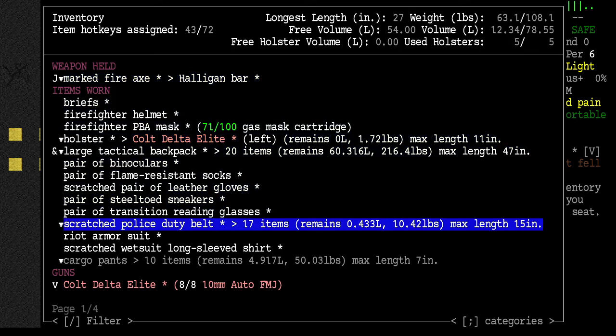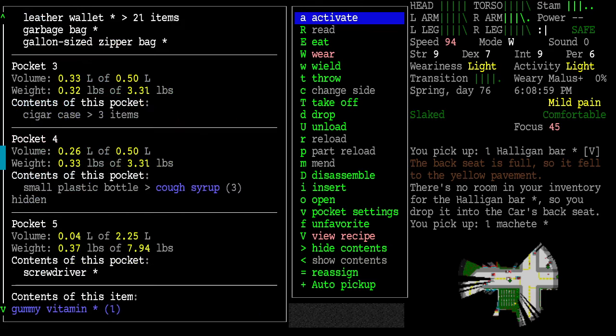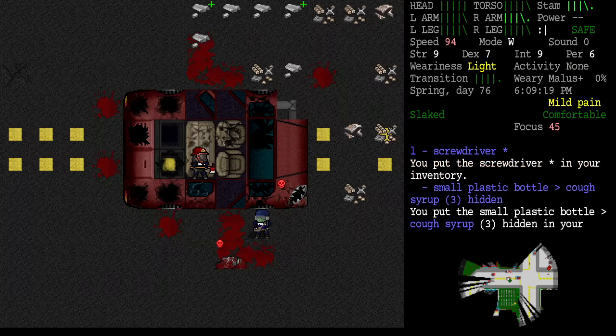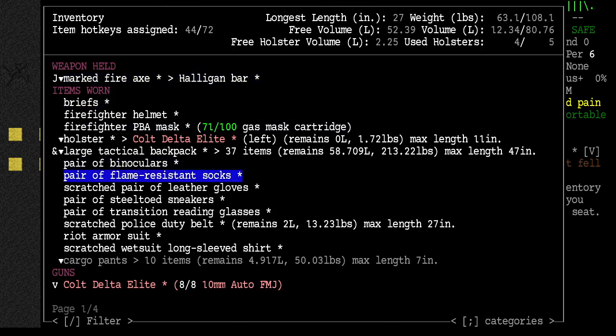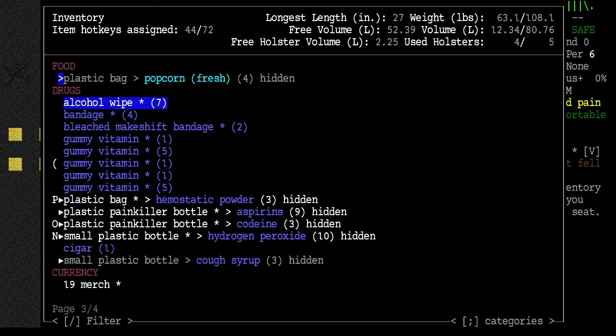The police duty belt is holding a lot of stuff. Let's unload that. Most of my stuff is in the police duty belt. Unload that, then unload the halogun bar — nope, fell to the pavement. Cargo pants have 10 items. Police duty belt has none. I just don't understand how that halogun bar can't fit in this tactical backpack.